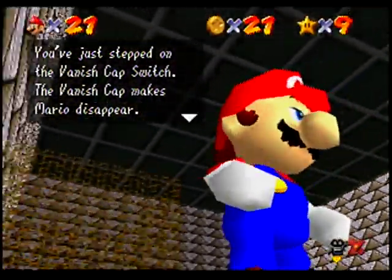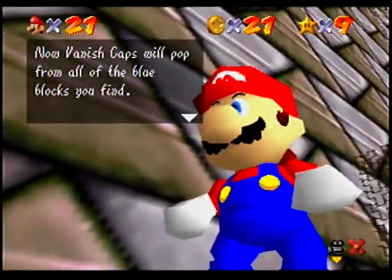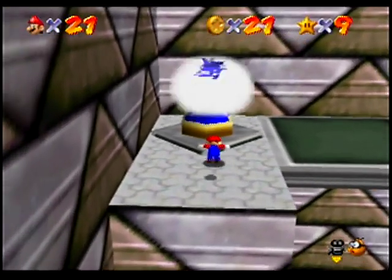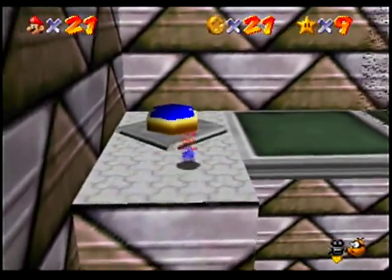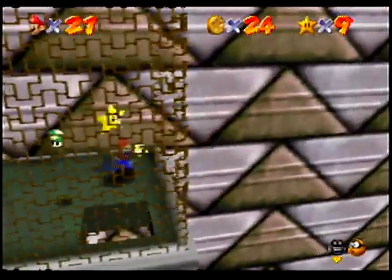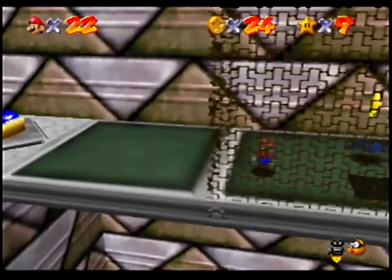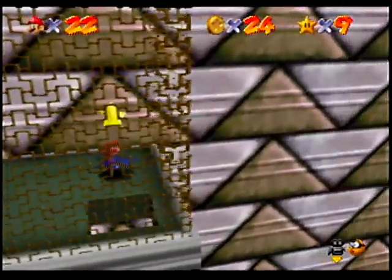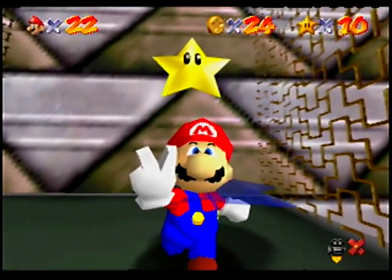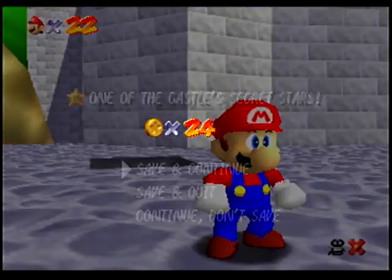You've just stepped on the Vanish Cap Switch. The Vanish Cap makes Mario disappear. Now Vanish Caps will pop from all of the blue blocks you find. Would you like to save? Yes. And there's the Vanish Cap, and now we can go through these gratings too. If you get in here without having gotten all the red coins, getting those coins gives you a one-up. But if you get trapped in here, you can also just drop down that hole to get out. We thankfully have succeeded at getting all the red coins and can get this star. Another one of the castle's secret stars.